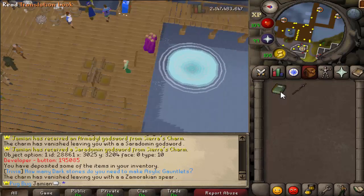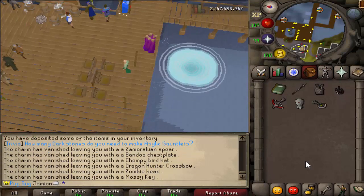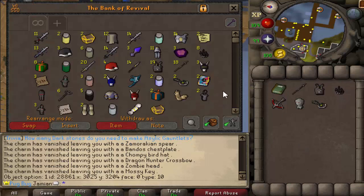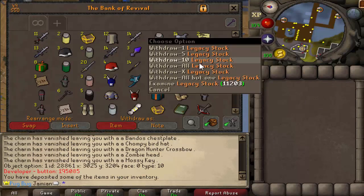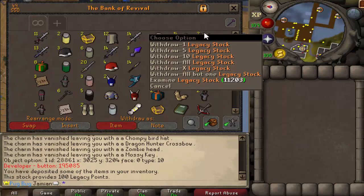So theoretically, we should have hit one or certainly gotten close to it. Let's do six more and see — I'm pretty sure 256 is the exact number. Nope, did not get it. But this item right here provides 100 points, so it's a much bigger legacy bond or whatever.